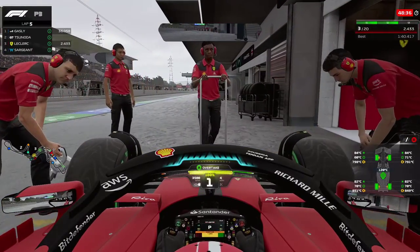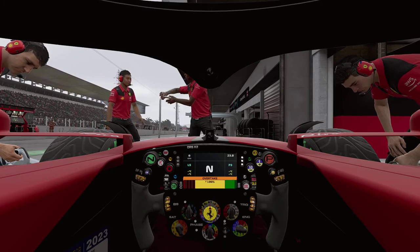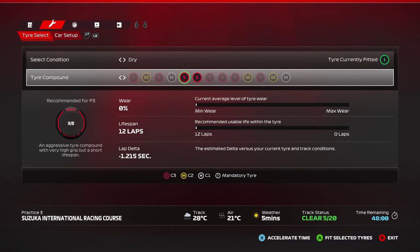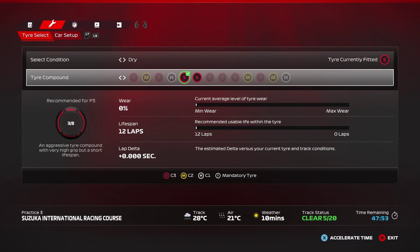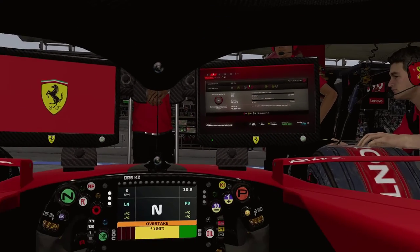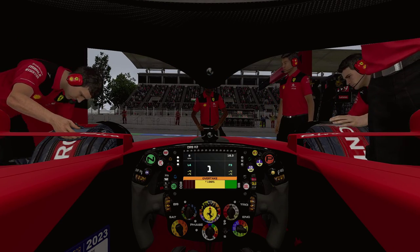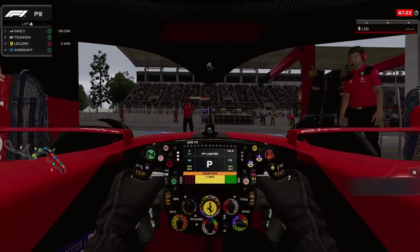Practice your pit entries in any condition — whether it's drying up or getting wetter. Now going into the pits to switch to dry tires. Back in the pits — just flicking through the tire screen. At the point where I boxed, the softs are already 1.2 seconds quicker than the intermediates, and fresh softs are massively quick. The longer you wait, the more time you lose.